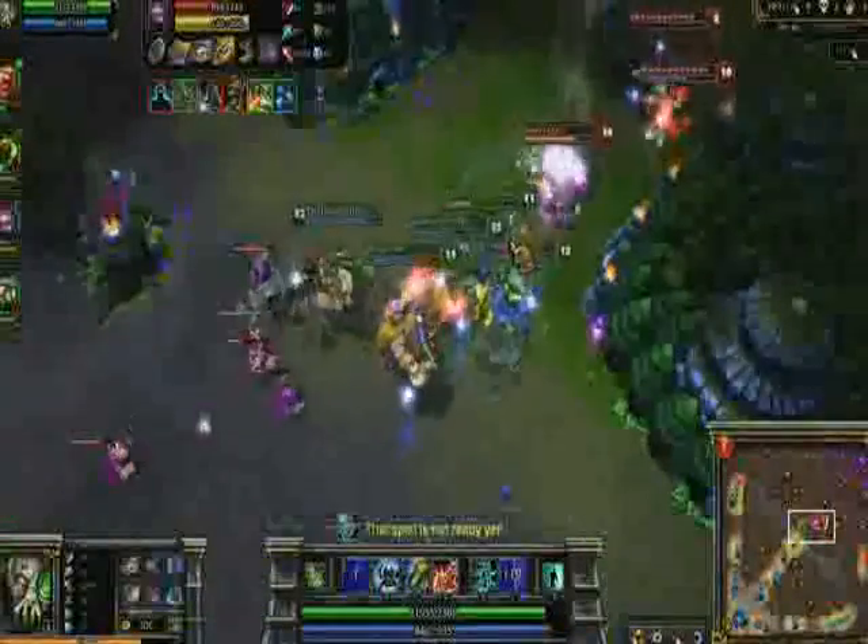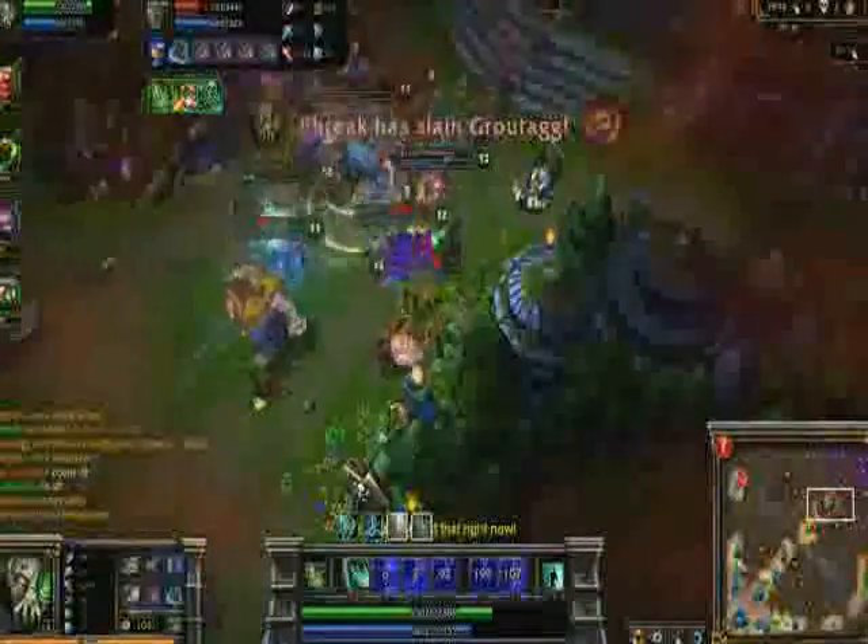As we start a team fight in mid, I have one purpose: swap Ezreal into my team. I run up to him with Ghost and use Position Reverser. I pummel him with Corrosive Charge and Acid Hunter, while slowing him with Terror Capacitor and Phage. The rest of the fight is a cakewalk with their carries dead, and we score an Ace.